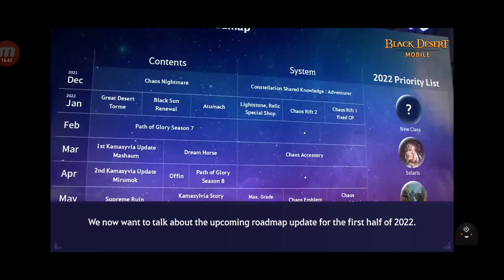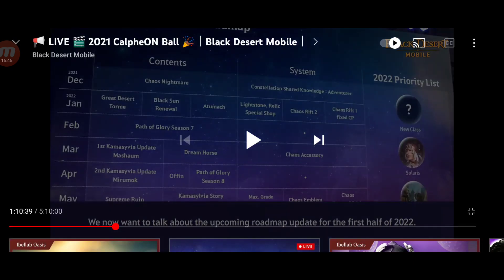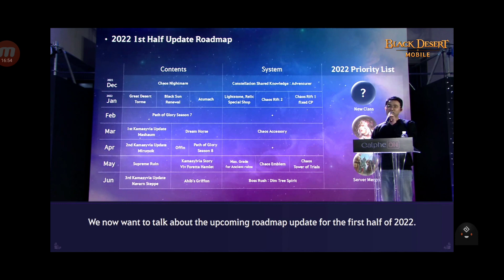In May: Supreme Ruins - a new mode for ruins, we have Ancient and then Supreme. Kamiya Silva story, Forest Hamlet. Max Grade for Ancient Ruins. Chaos Emblem - finally we get the Chaos version for Emblems. And Chaos Tower of Trials - right now we just have two versions, so prepare for that because you'll need lots of CP for your family.